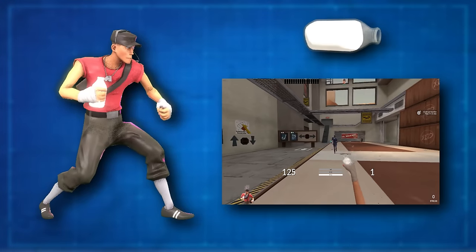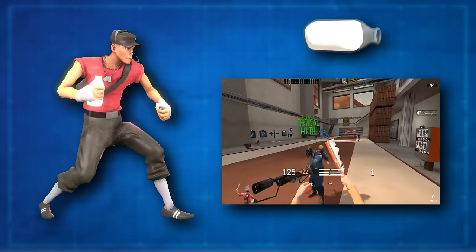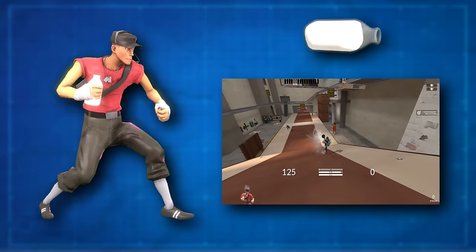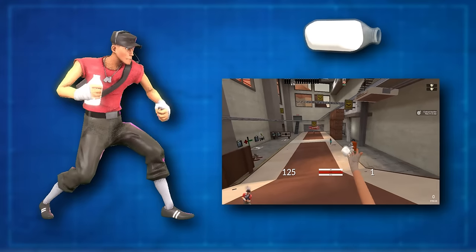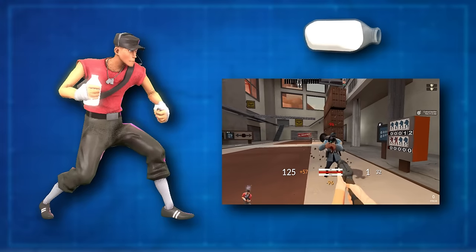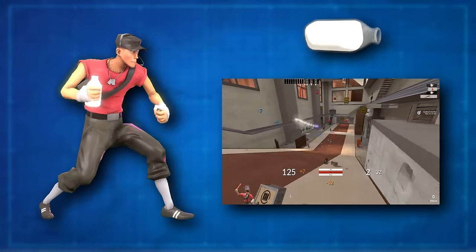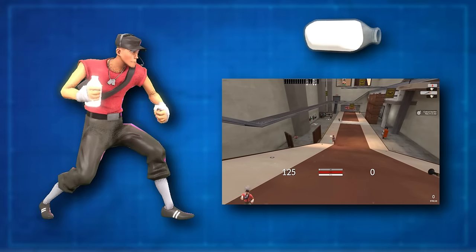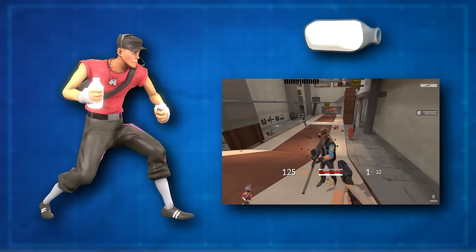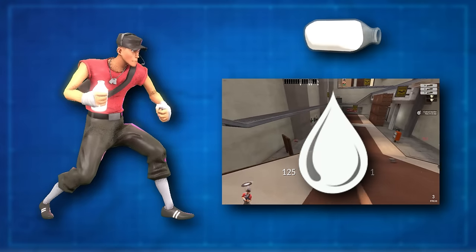The Mad Milk is an unlockable throwable secondary weapon for Scout — a jar of a mysterious non-milk substance which can be thrown at enemies. Upon hitting an enemy or surface, the jar explodes, splashing the contents onto all enemies in its immediate vicinity for 10 seconds. During this time, 60% of all damage done to the sodden victims is returned to the attackers as health. So if you deal 100 damage, you'll be instantly healed for 60. After being thrown, the Mad Milk is placed on a 20-second recharge timer, which can be shortened to 16 by extinguishing a teammate with it. Enemies can only remove the substance by being healed for an extended period, being ubered, charging, or submerging in water.